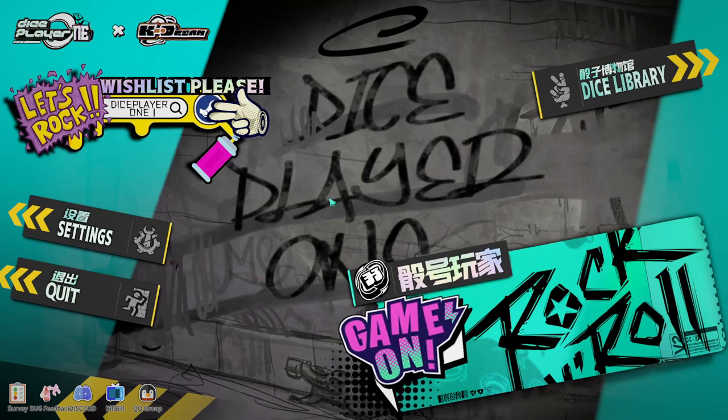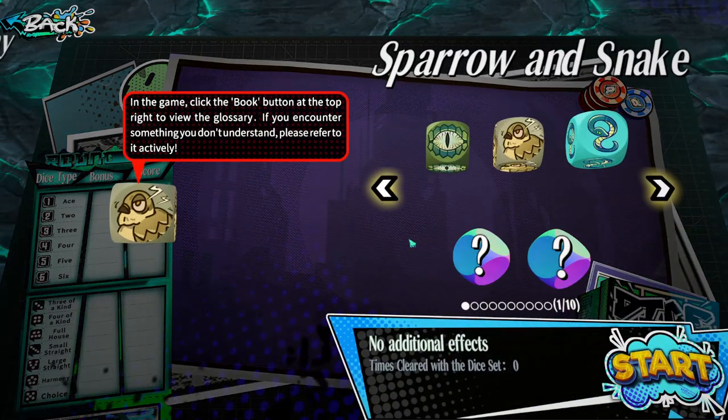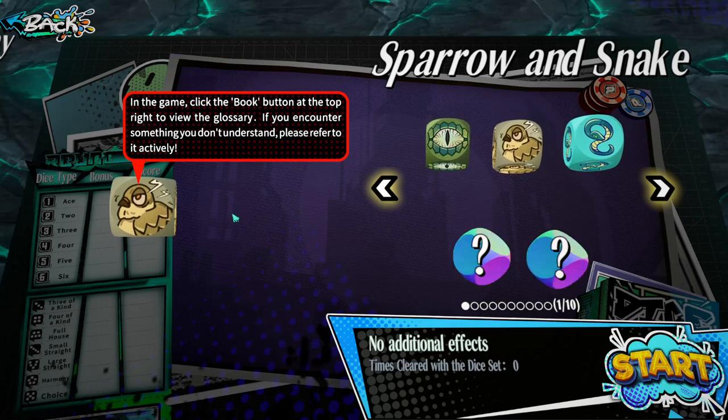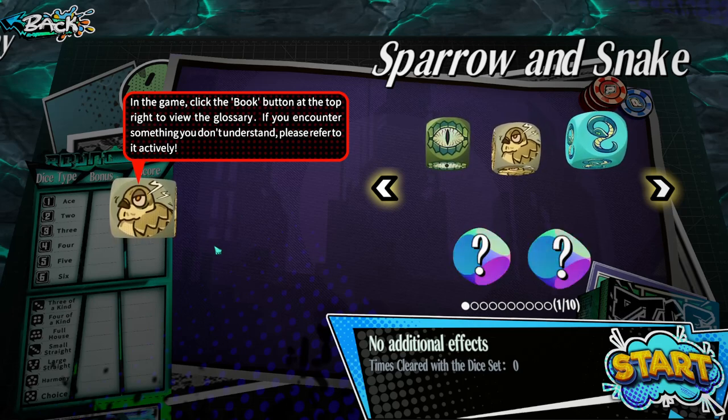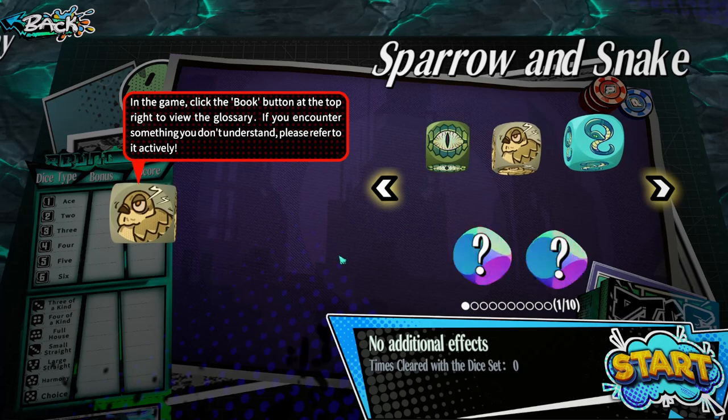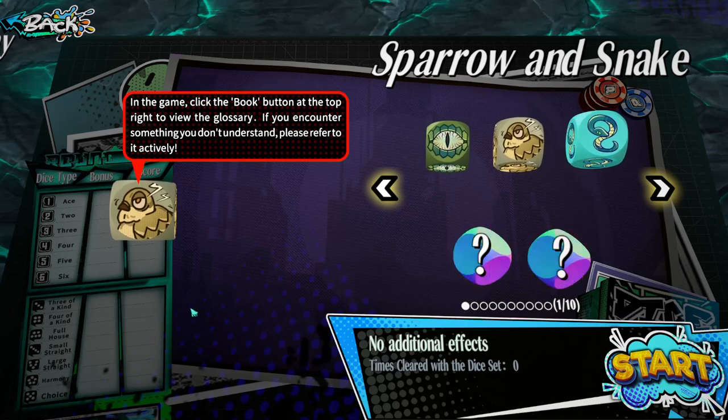G'day and welcome back, Faintly Saintly here. Today we're looking at Dice Player One, another roguelike style strategy game based around dice. If you're familiar with yacht dice or poker dice, it seems to have a lot of influence from that. As you build your collection of dice you get ones with different effects, like snake eyes — after each roll, each ace or two on the board gains 10 points. That all adds up towards your multiplier, and your goal is to meet the target score each round. You roll your dice, pick an appropriate hand, and try to rack up as many points as you can.